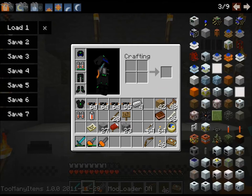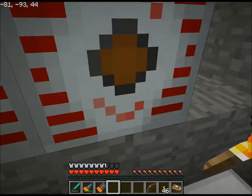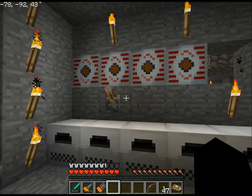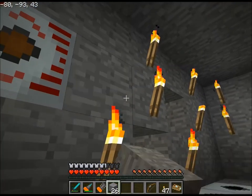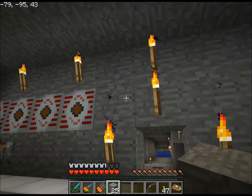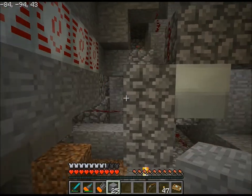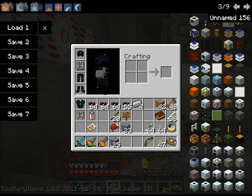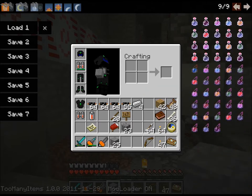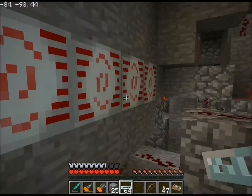I'll put four MFSUs up there. Put these here. I can fill this in. And then I'm going to wire all the MFEs to the MFSUs so I don't waste any of the power.